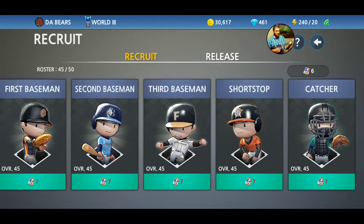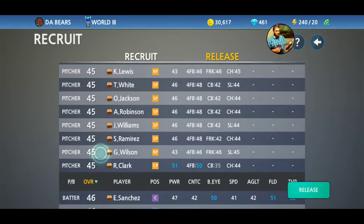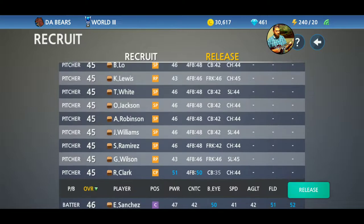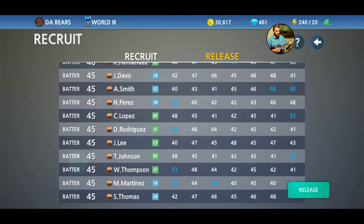In the recruit section, you'll also have a release option. That is to get rid of players that you don't need or don't want. I've got two left fielders and they are both identical. I'm looking at this guy and this guy — all of their stats are identical. They're both left fielders with an overall of 45.